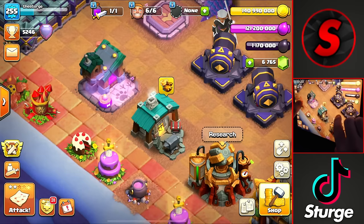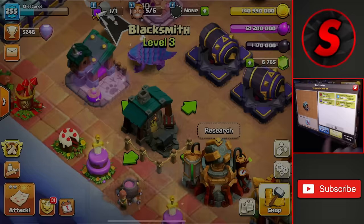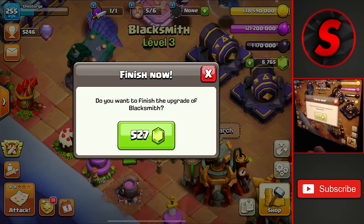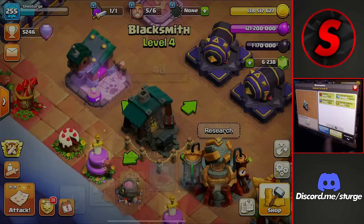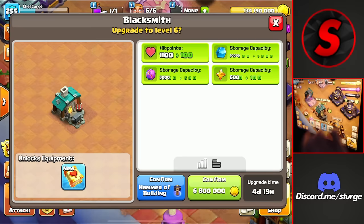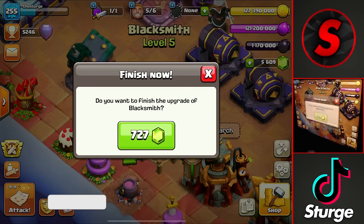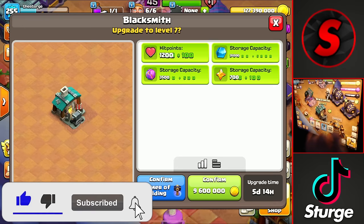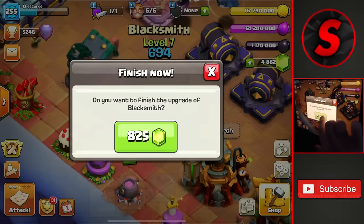We have the blacksmith which we are going to be upgrading up to max level. So we'll start off with upgrading it up to level 4 at 2.4 million. I have a bunch of gems in my account so I will be spending gems, upgrading it up to max level and getting the new abilities for each of these levels — upgraded up to level 5 for 600 gems. I'm spending gems to instantly finish these buildings: 700 gems to get that up to level 6, then 9 million to get it up to level 7. We'll spend this with gems and that is the last level I will be upgrading for now.